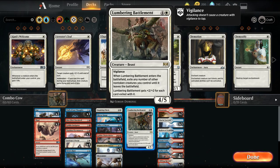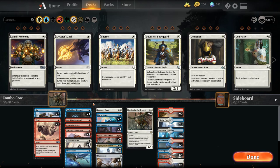Lumbering Bombardment is a 5-mana 4/5 with Vigilance. When it enters the battlefield, you can exile any number of non-token creatures, and it gets +2/+2 for each card exiled this way. When it leaves the battlefield, those creatures come back into play, effectively recycling Enter the Battlefield effects. With two Lumbering Battlements and either a Mirror Image or a third Battlement, you can infinitely loop them to keep triggering those ETB effects.